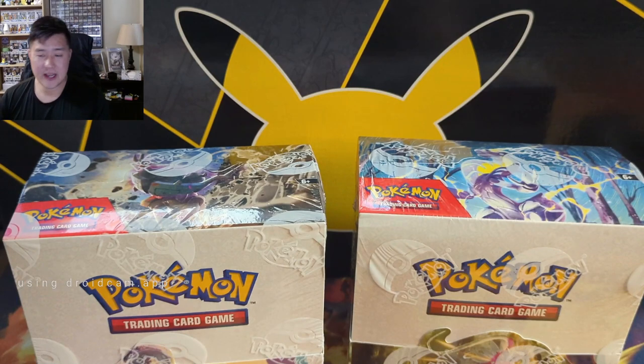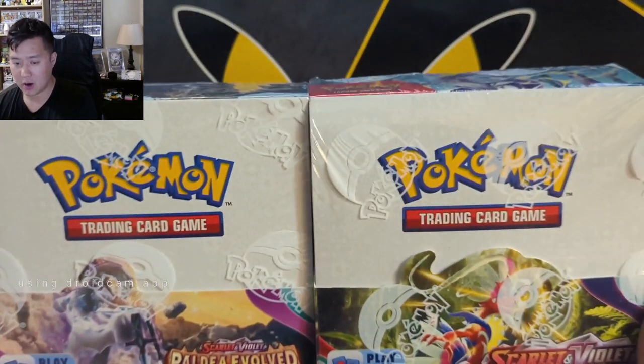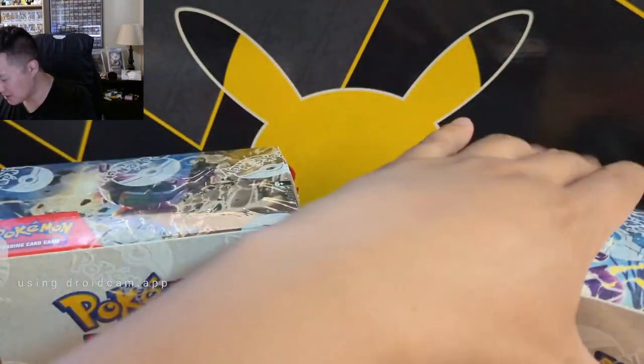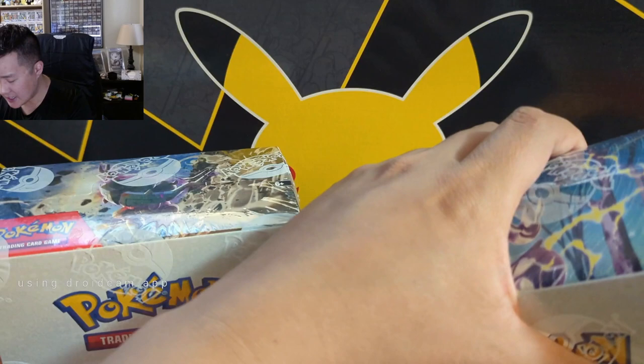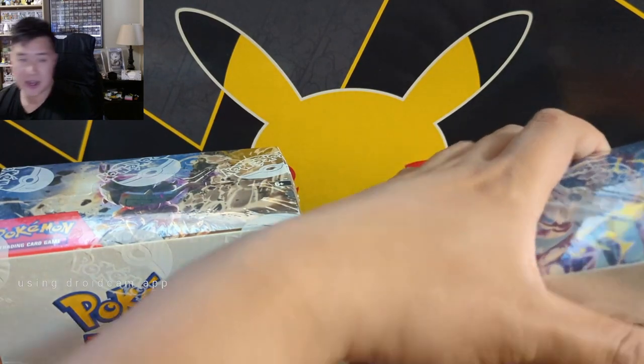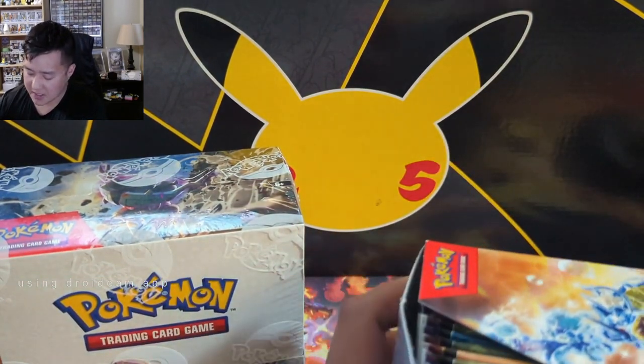What is up, I'm WandaTurtle and today we have another box break. We're actually breaking two boxes for our good friend and patron Ty. He's been with us probably close to the beginning and he was itching for a break, so he opted for not just a Paldea Evolved but also a Scarlet Violet base box break - one of each.